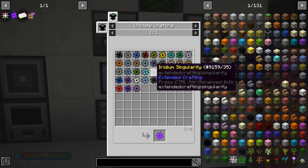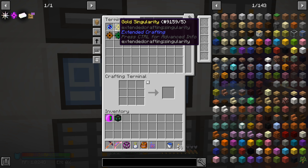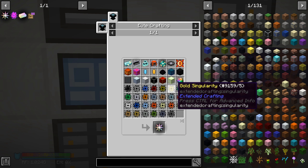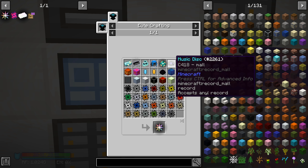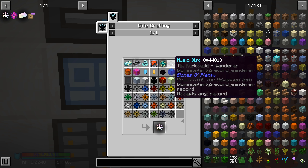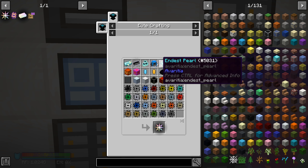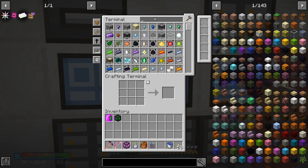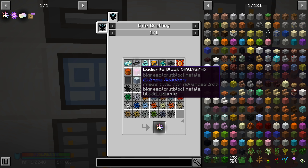We started working on these singularities earlier, so we have some in the system, but nowhere near what we need — and a whole lot extra of some like gold. We're going to need 11 awakened cores, 11 different music discs — which means we cannot put those all into the system and have to craft these all individually since music discs don't stack — and 11 endist pearls. We already have ultimate stew and cosmic meatballs taken care of.